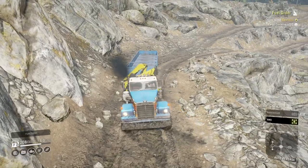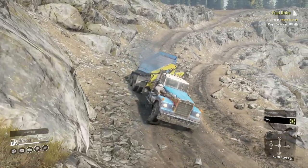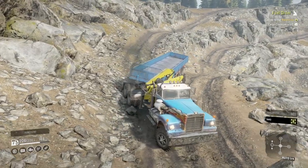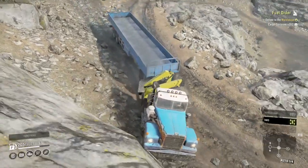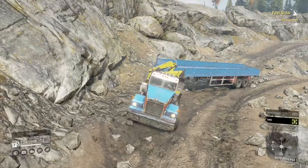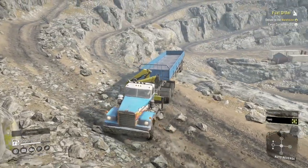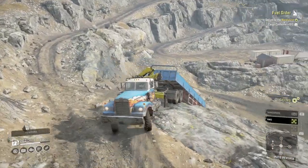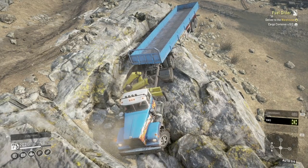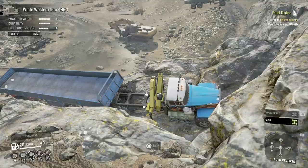Then we've got quite a bit of reversing up to do because we really need to get the trailer down there. That's not going to work — let's get over on the road a bit more. That's a bit more like it, now we should be able to get a decent angle on that trailer. I thought we could go straight down there but I've got myself stuck. Perhaps it wasn't the best idea. We have the other truck here — where is it? It's too far away.